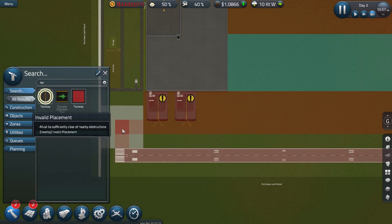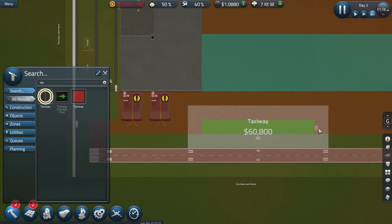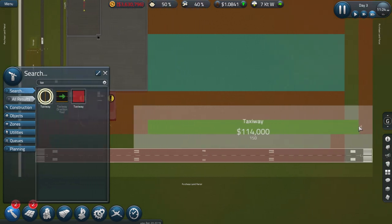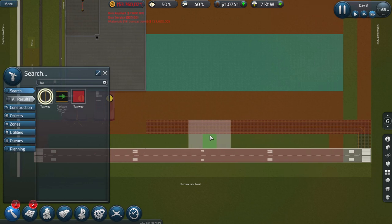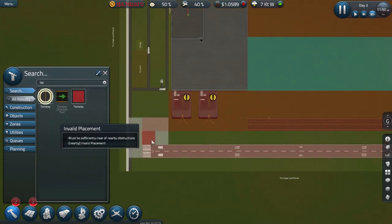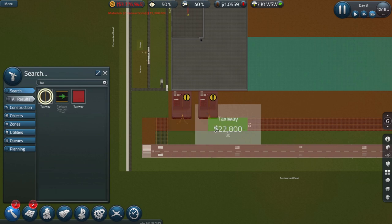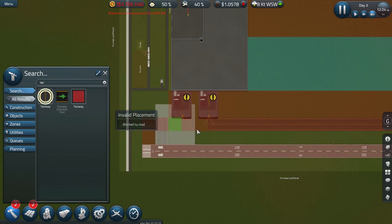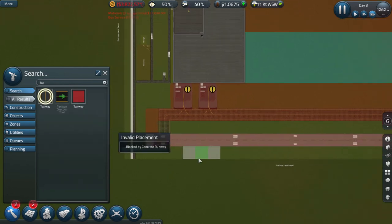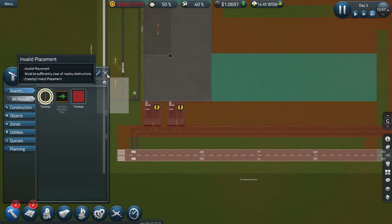Some taxiways — why are the taxiways being so painful? On this side there's an issue: 'sufficient clear from obstructions, invalid placement.' Taxiway over there then. There we go — this one doesn't quite get where it wants to go, but that's a good starting point for us right there.